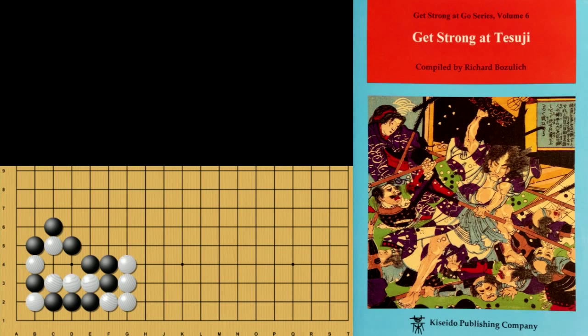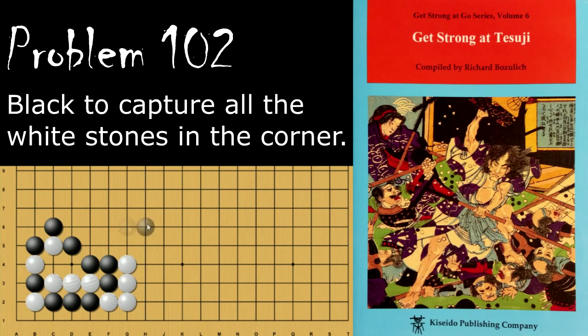Hello and welcome back to Richard Bozlitz's Get Strong at Tesuji. Today we have some more advanced problems, starting with problem number 102. Black is looking to capture all of these white stones in the corner. How does black do this?